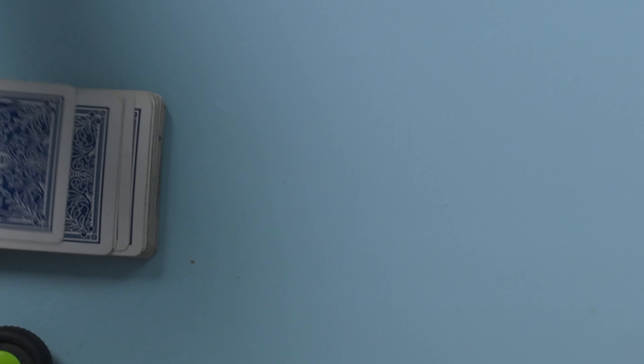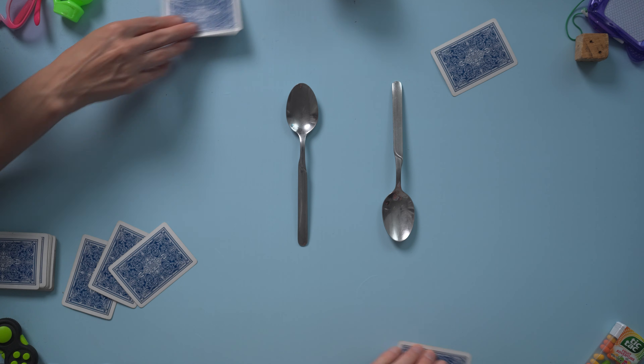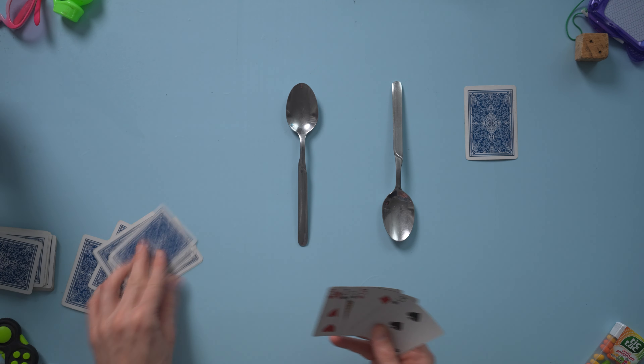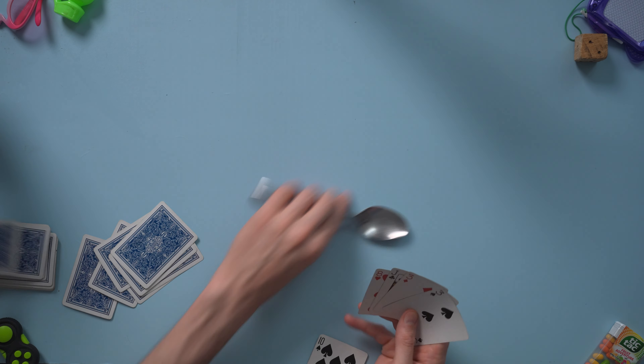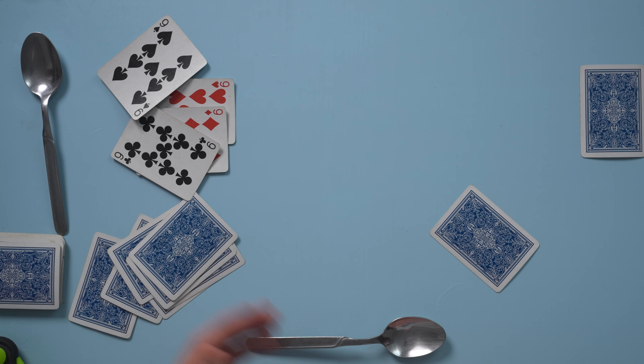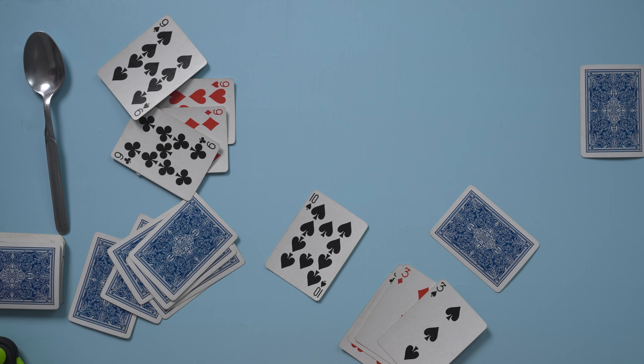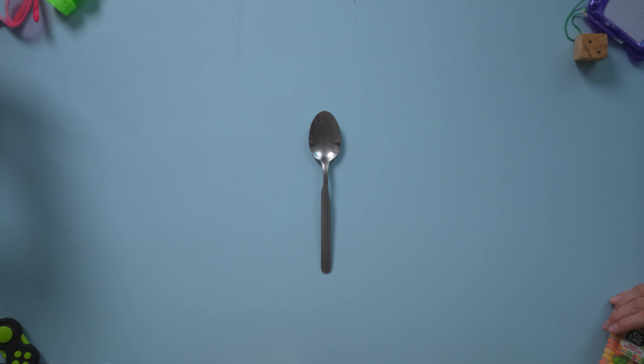The dealer initiates the next round by taking a card and passing a card. This round plays the same as the previous. As soon as one player gets 4 of a kind, they may take a spoon. If another player notices a missing spoon, they may also take a spoon. So this player got a 4 of a kind again and took the spoon. I noticed the spoon was gone, so I grabbed the second spoon even though I didn't have 4 of a kind yet. As soon as one person grabs a spoon, the floodgates are open — anybody can grab a spoon. So now we're down to just one spoon.